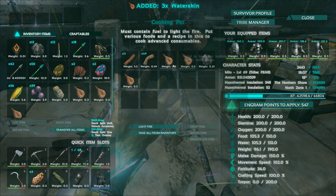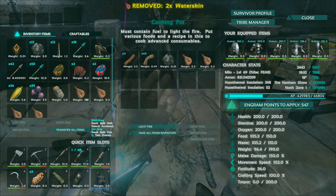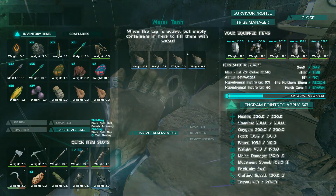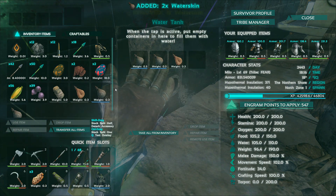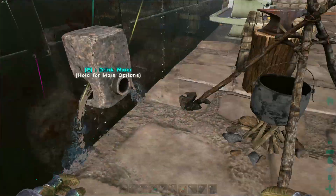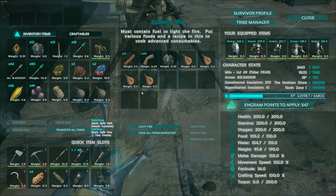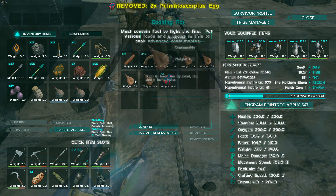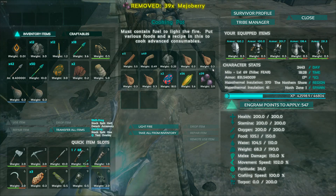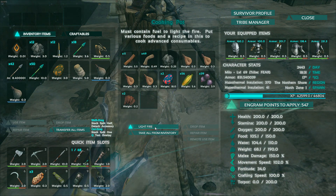All the water skins need to be full — but we only need two. We'll fill up two, leave them there. We have everything ready to go. We'll take these two out and put two back in, ready for other cooking. We have our eggs. We open up our cooking pot fire — I like to stay near the tap so I can refill water skins easily. We put in our eggs, long grass, one of each — I think it's two meaja berries per kibble — and our prime jerky and fiber. Then we light our fire.